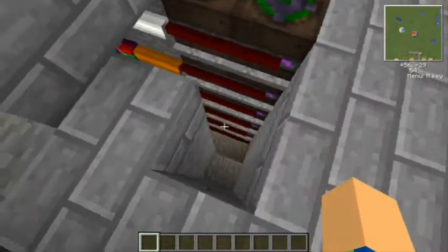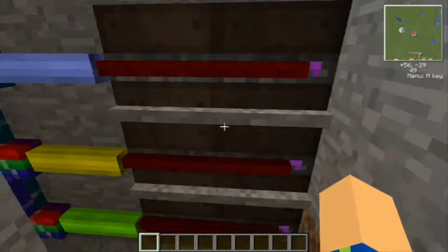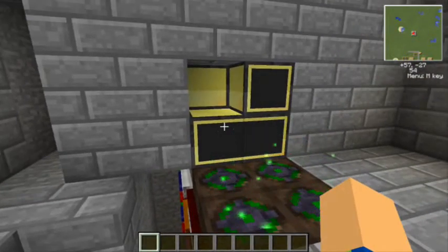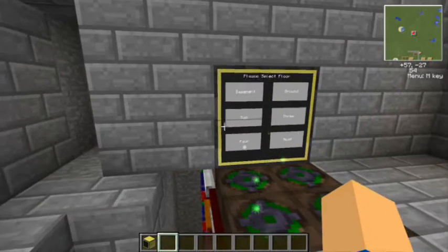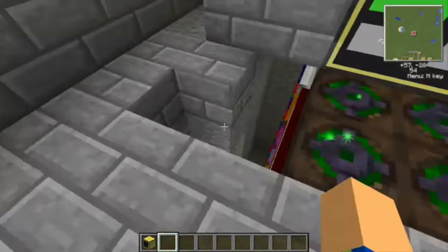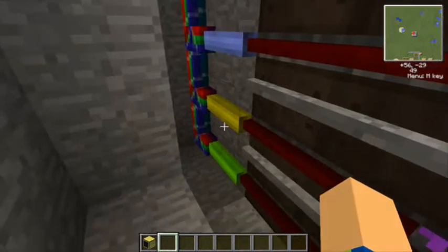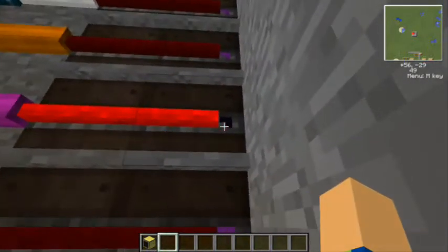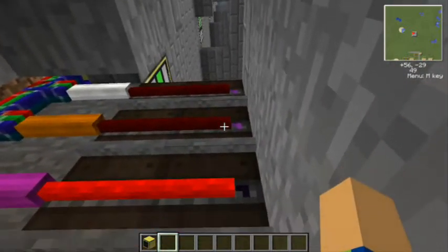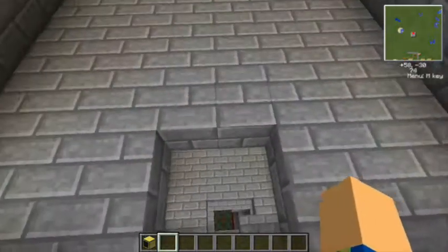If you have a redstone signal going to one of them, it will block that one and any below it. So right-clicking to select on the screen like this — you'll see that line lights up. The code has it set up so it outputs to certain different colors along the bundled cable. Since this line is on, this levitator and all the ones below it are disconnected, so I only go up to about 20 blocks — two elevators putting me up to the second floor like that.